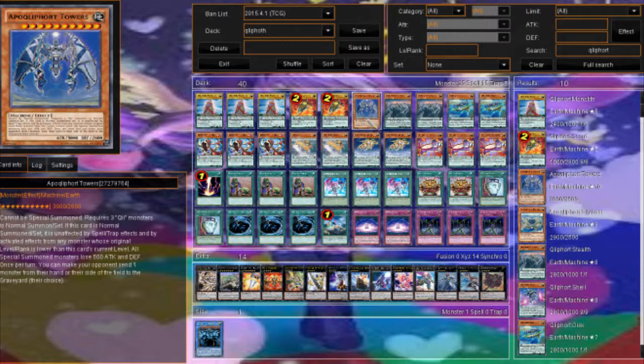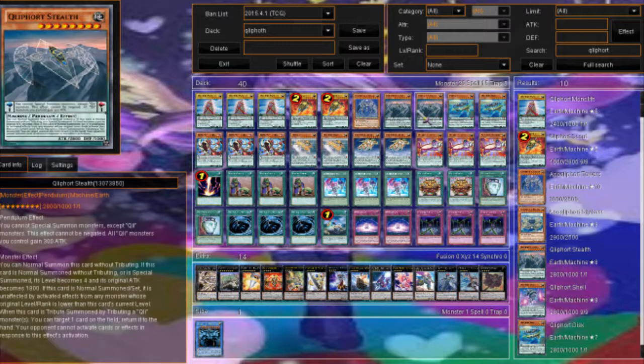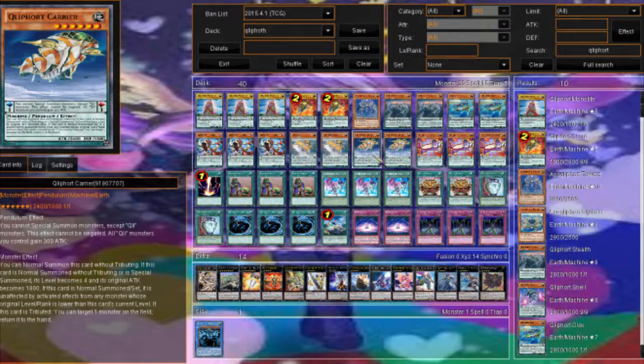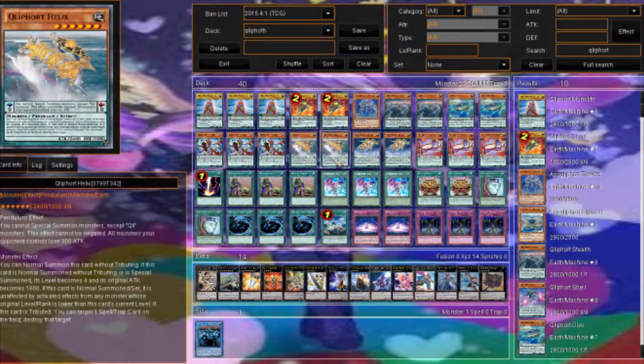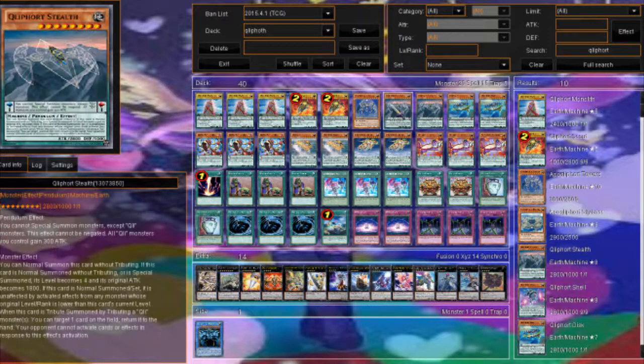Towers also decreases all special summoned monsters by 500 attack and defense. Stealth is really good because if you tribute summon him, he has an effect to bounce a card to your opponent's hand, and your opponent cannot activate cards or effects in response. So if you tribute a Helix equipped with a Sacrifice, you get all those effects off and your opponent can't activate anything at all, because this is the last chain link.